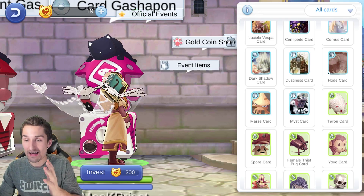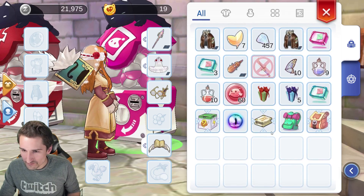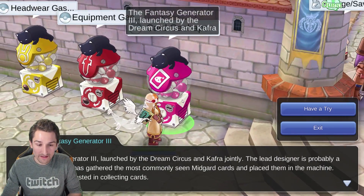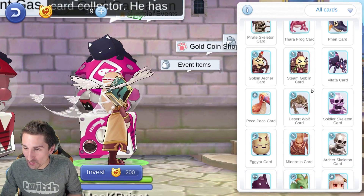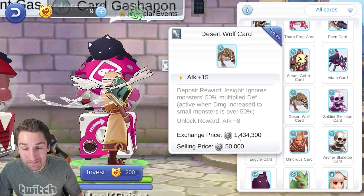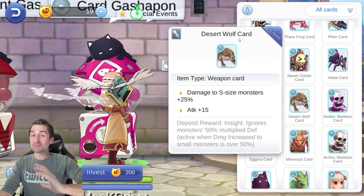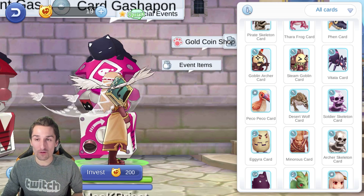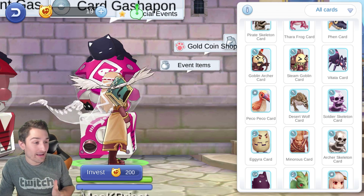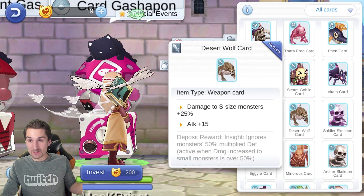There's the card Gachapon totally dissected for you as well. I don't feel like I got anything that was even worth it out of there. But we did pull a blue card — the Desert Wolf card is a blue card. That was a 1.4% chance to pull that card. Desert Wolf: damage to S-size monsters plus 25% and 15 attack. That is a 1.4 million zenni card by market rate now. That is really crazy, actually — so that was lucky. I wouldn't pay too much attention to the card Gachapon at a 1.4% rate scaling extremely quickly to costing you 200 Big Cat Coins a pull. That's like $40 a pull if you cap it out to 200.